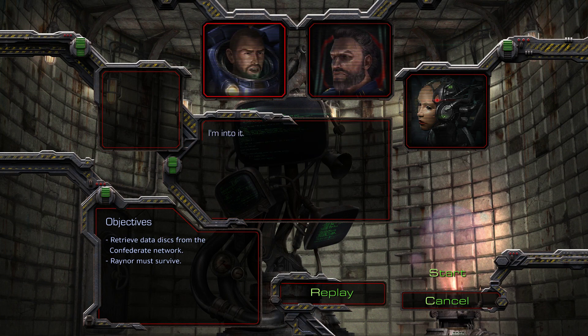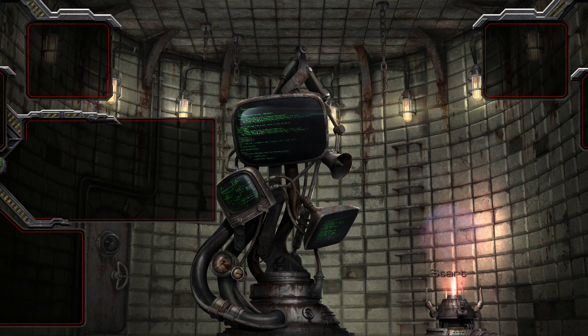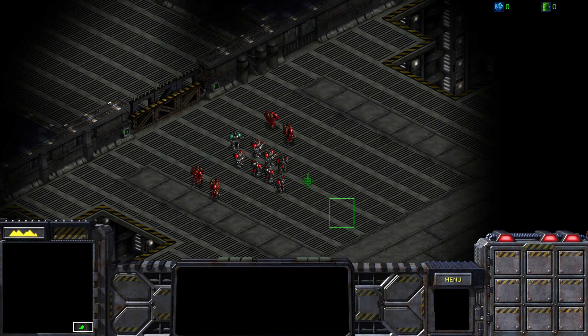I'm into it. So we are going to retrieve data disks from the Confederate network and Raynor must survive. Let's do this, shall we? Terran Marines and Firebats have Stimpak upgrades. Stimpak increases attack rate and movement at a cost of 10 hit points per Stim.